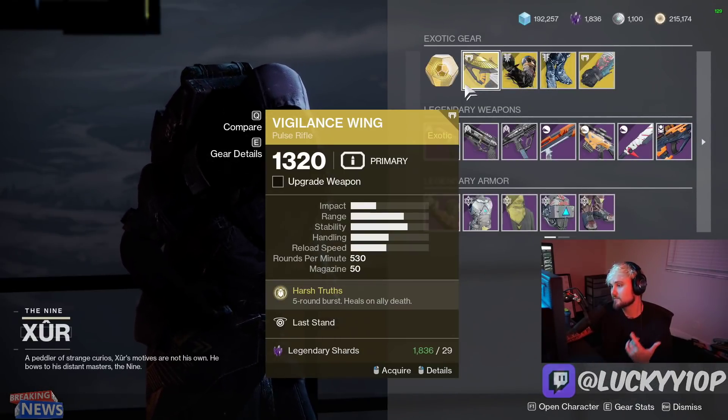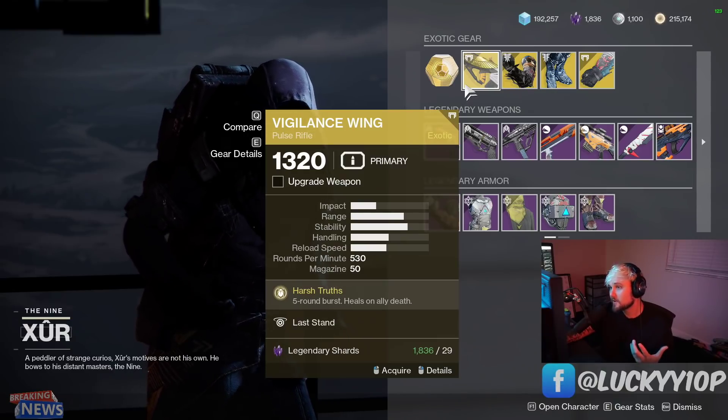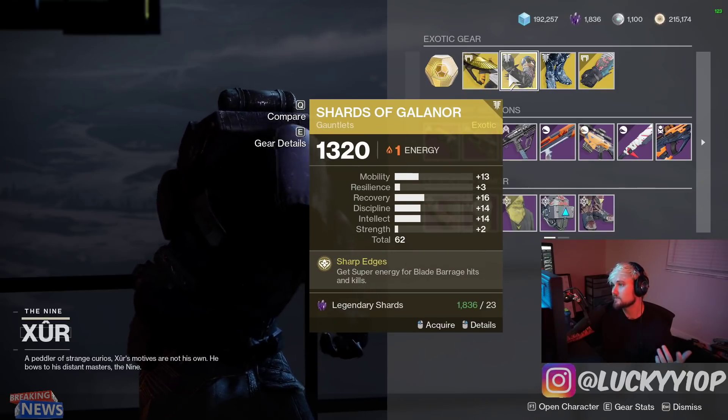First up we've got the Vigilance Wing — this is one of the strongest pulse rifles. This week's Trials map is Widow's Court, so you might want to grab this. This thing will definitely get you some wins in Trials; it's a beast.